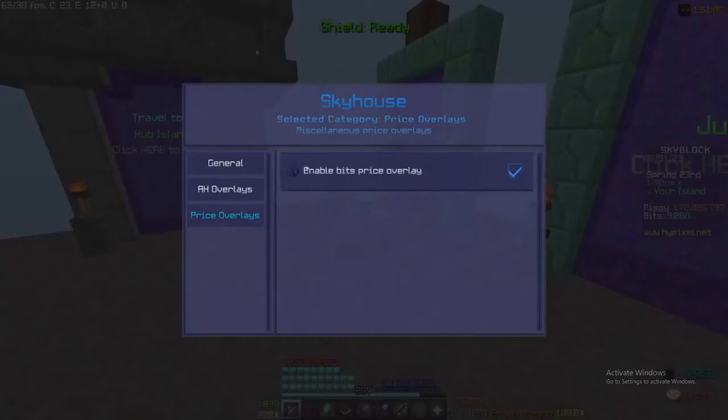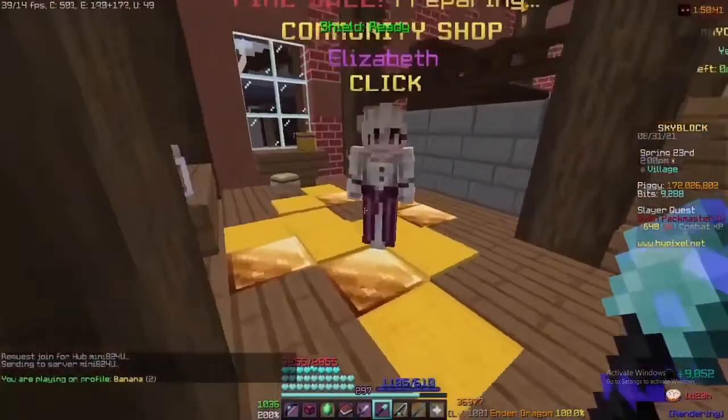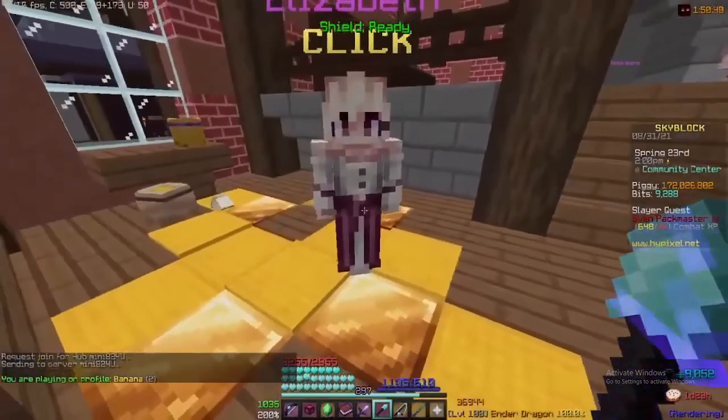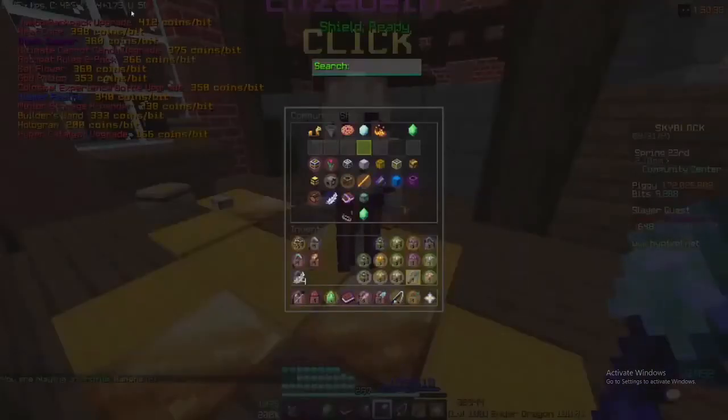The bits overlay can be found in the price overlays and is used for checking what the most profitable item in Elizabeth is. Right now you can see that the jumbo backpack upgrade is the most profitable for coins to bits.